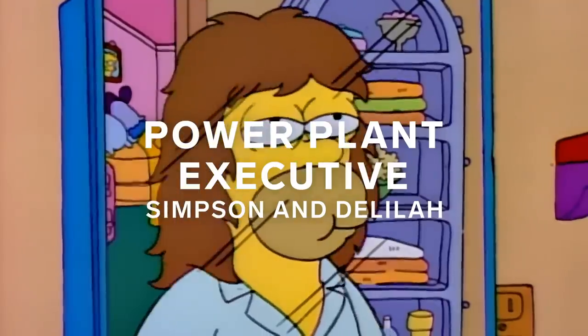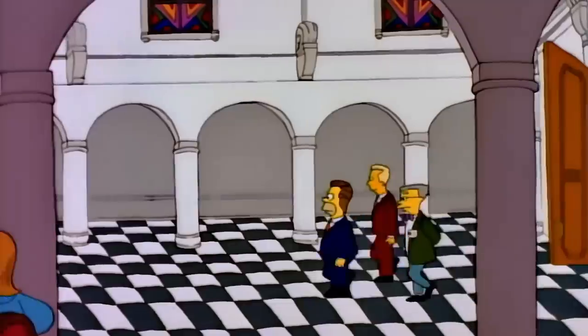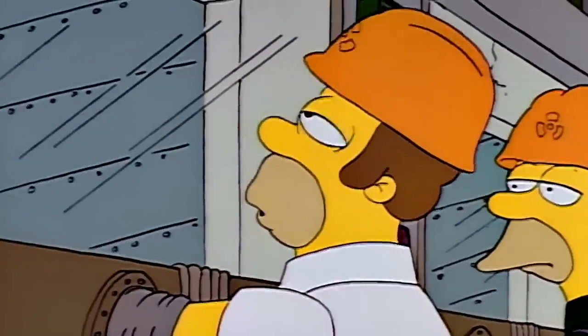When Homer gets a full head of hair, he actually gets promoted by Mr. Burns from safety inspector to a high-level executive. He gets access to the executive bathroom, he gets his own assistant, and this kind of showcases — now we're only in season two — he's already had three different positions at the power plant, and that number will grow. He'll basically have every position at the plant.